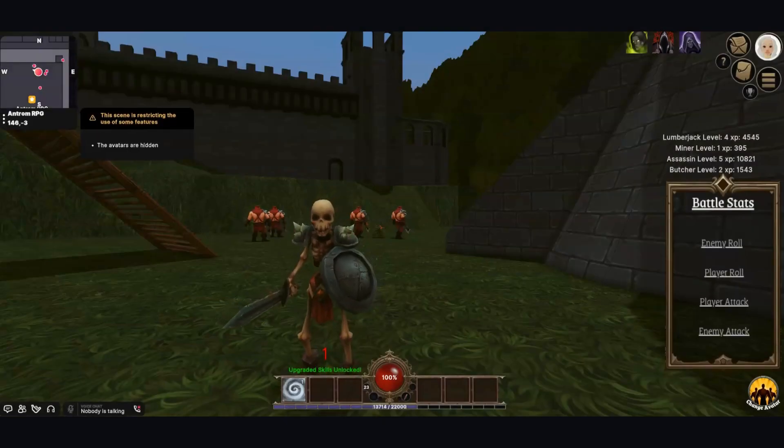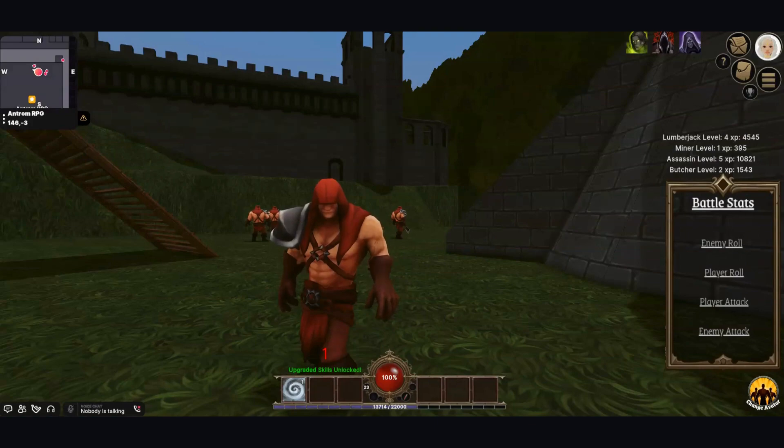Our avatar switch is a new feature where you can click the yellow button in the corner and change out what your view looks like.